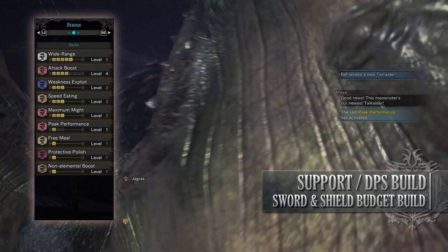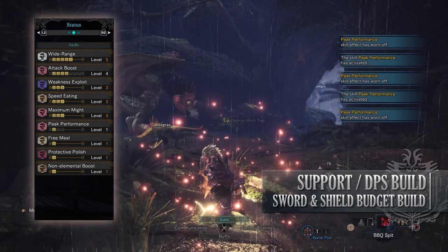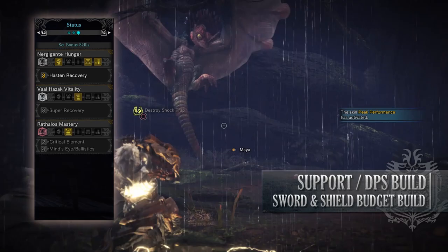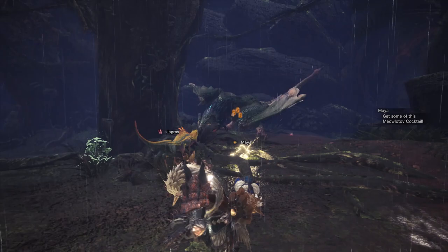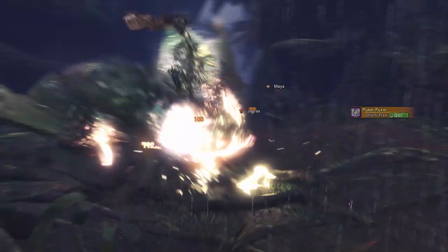You'll also have Attack Boost level 4, Weakness Exploit level 3, Speed Eating level 3 — thanks to the Gobbler Jewels, this allows you to consume potions at an incredible rate, meaning that you can heal yourself in seconds and be a more effective healer. You'll also have Maximum Might level 3, Peak Performance level 1, Free Meal level 1 which gives you a chance of not consuming a potion when you use it, Protective Polish level 1, Non-Elemental Boost level 1, and the set bonus Nergigante's Hunger Hasten Recovery. If you are playing solo, you can completely drop the support side of this build, dropping the Friendship Charm as well as the various jewels, for more DPS or survivability orientated skills.